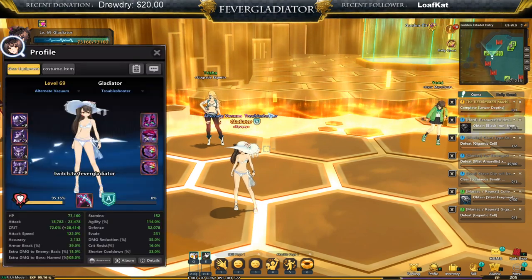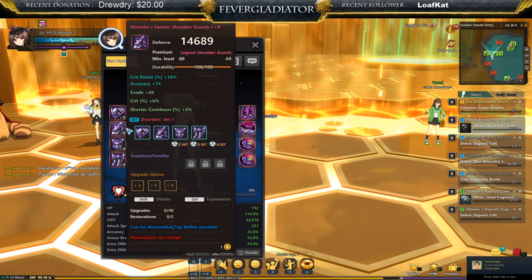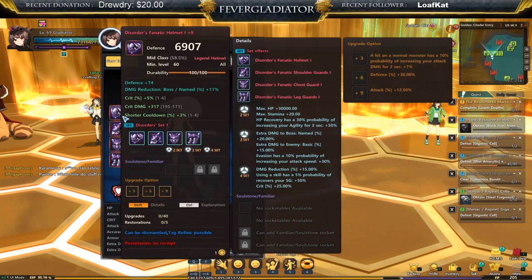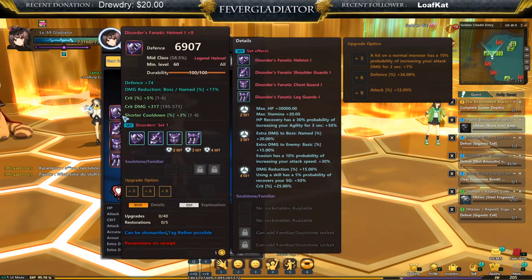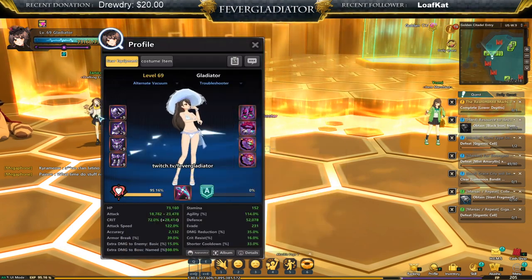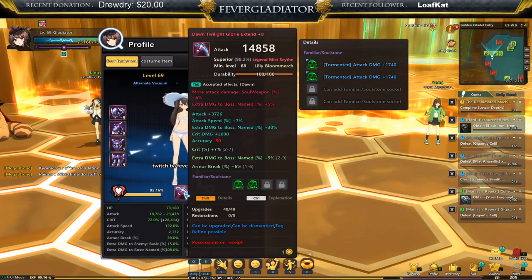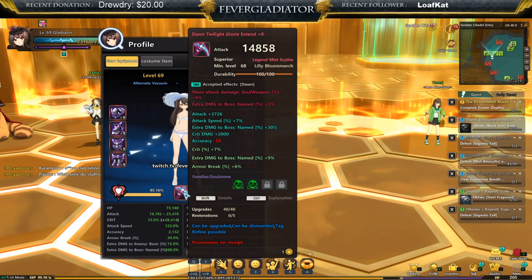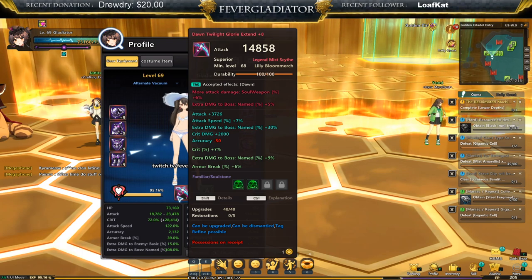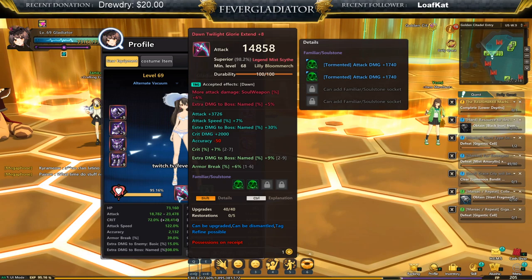If you go to your armor, some of them might say mid class, premium, superior, or poor. If you hold shift, it tells you a percentage of what your armor is. For armor, the percent increases your defense stat; for weapons, it increases your attack. So it's really important that your weapon gets a higher roll. When you get a weapon drop or craft a weapon, it comes with a certain percent anywhere between zero and 100 percent.